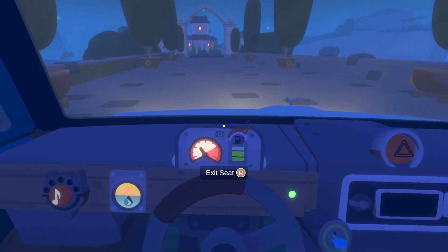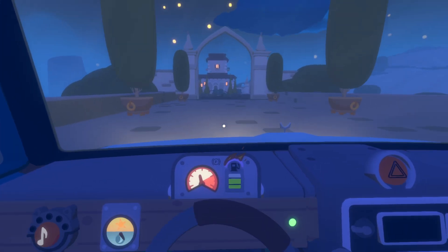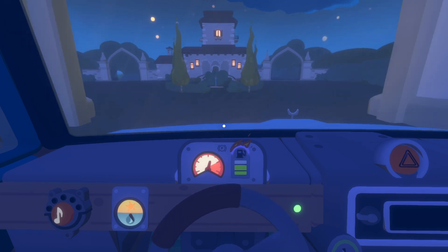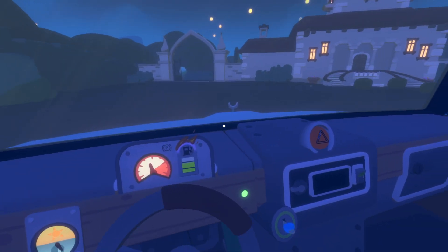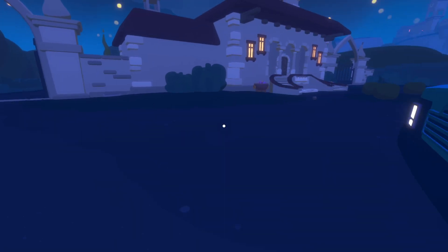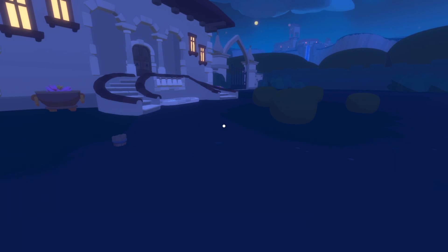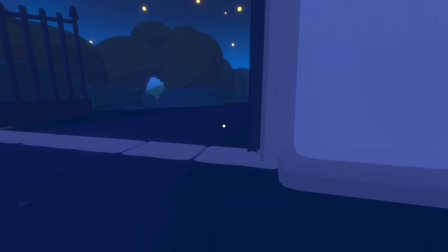We're going to go in here, and it doesn't really matter which direction you go — either side will get you to where you need to go. Once you're in here during the game, if you've reached this area for the first time, you're going to have to cut down some grass with the sickle, find a key, and then use that key to unlock this.